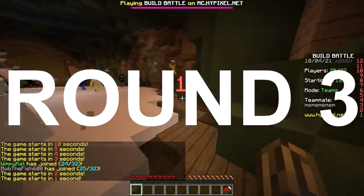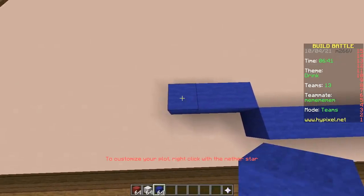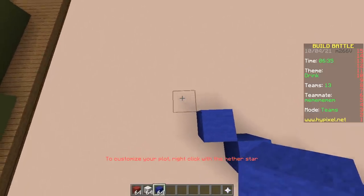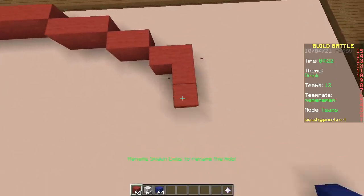Last round, baby! Let's win. We will make the Pepsi logo — the Beepus logo. So, you prefer Coca-Cola or Beepus?